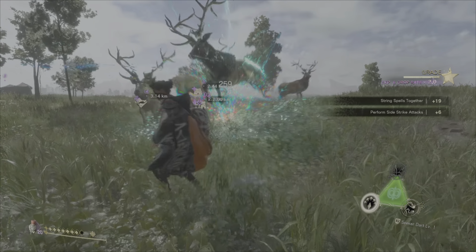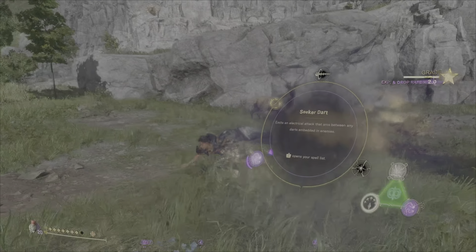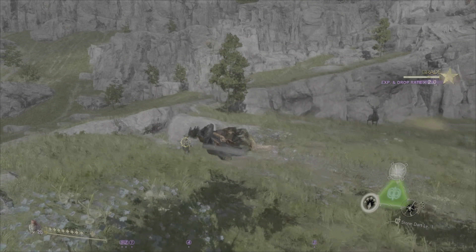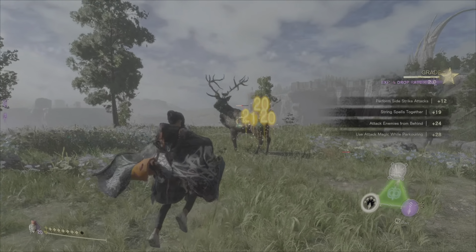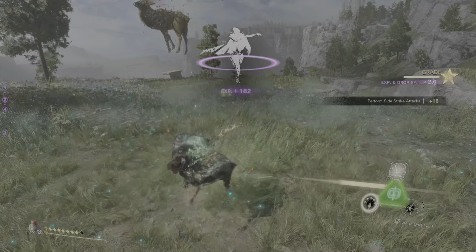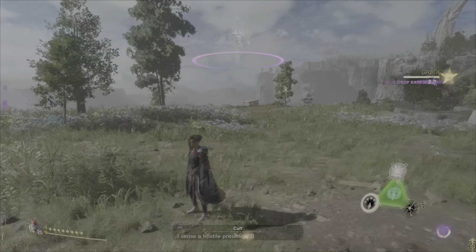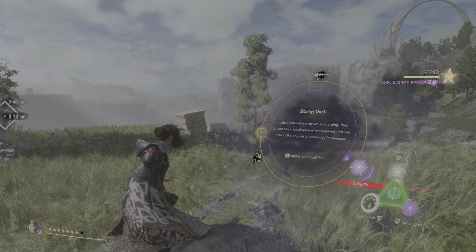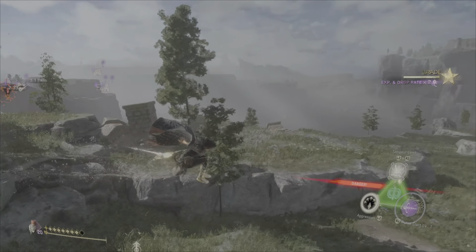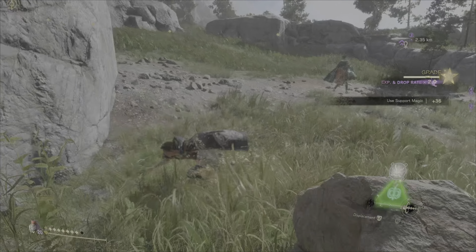Here we're just laying down some darts, and once we get them charged up we run out seeker dart, which can take out a bunch of enemies at the same time. This is another example of storm dart — as you can see, storm dart will attack enemies that are even up above, so it's good for taking out birds as well as normal enemies on the ground.